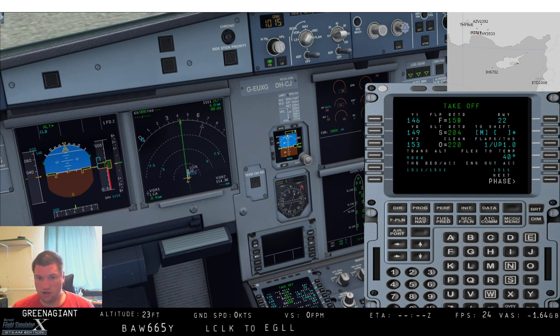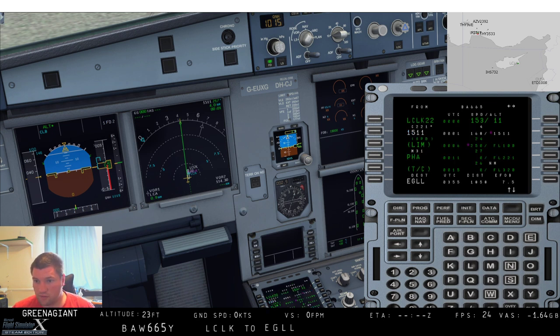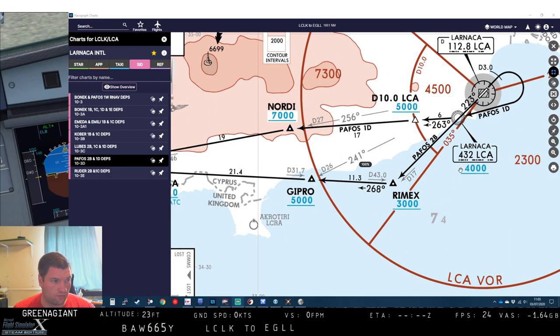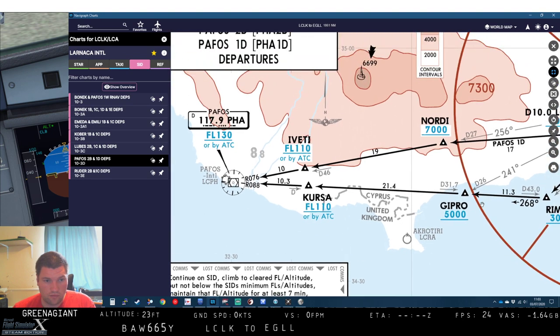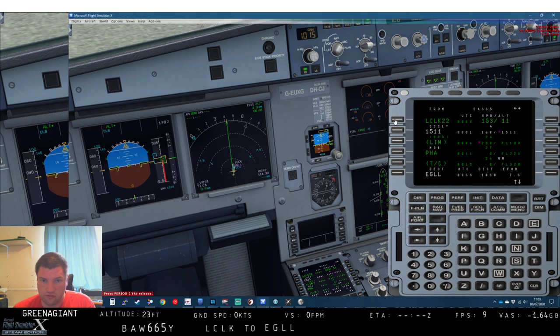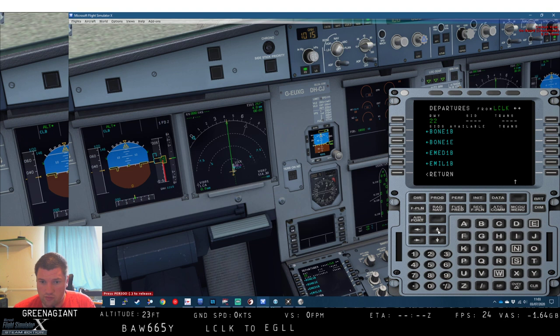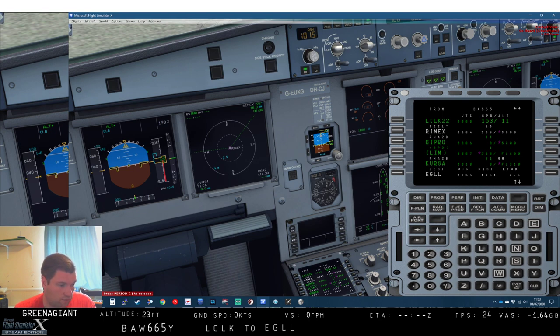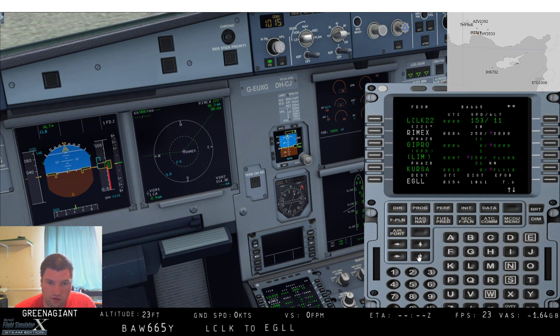Our standard instrument departure — our first waypoint is Paphos. We're on runway 22, so it won't be the Paphos 1 Delta — that's on 04. It's going to be the 2 Bravo. Just a quick check that I'm not going mad — that is correct. And then if we flick the PFD and MFD, we can scroll through the route. There's Paphos there — really that far to the first waypoint? Gosh, it is.